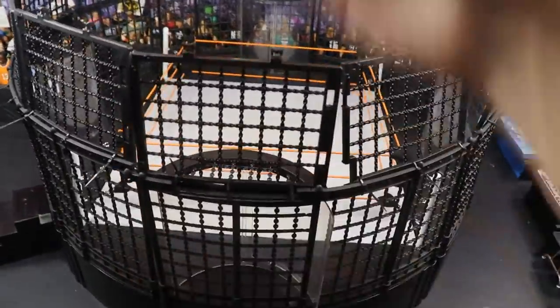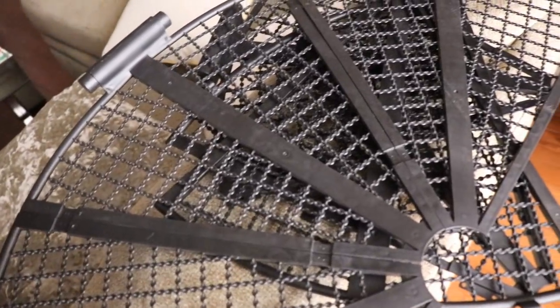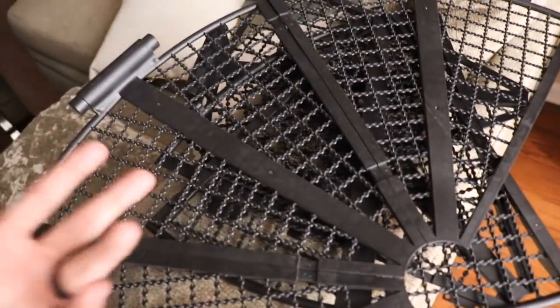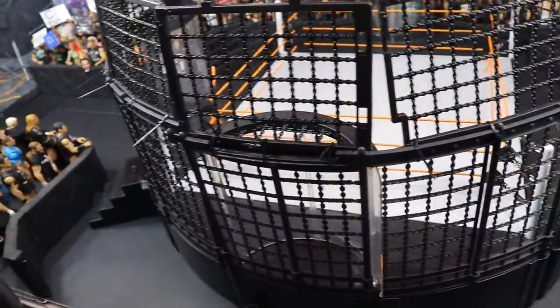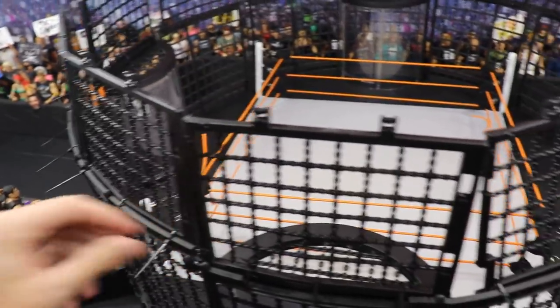I got a couple of tips from some different picture takers that have used this chamber before — they say to remove this wall right here and I'll be able to get in there and do all the different filming. As far as the roof is concerned, I have the roof over here on the couch. For certain pictures I'm going to try to zip tie the roof to the chamber, and when I'm done I'll just cut it and reapply it as needed. It's going to be really annoying but it's the only way I can figure it out.